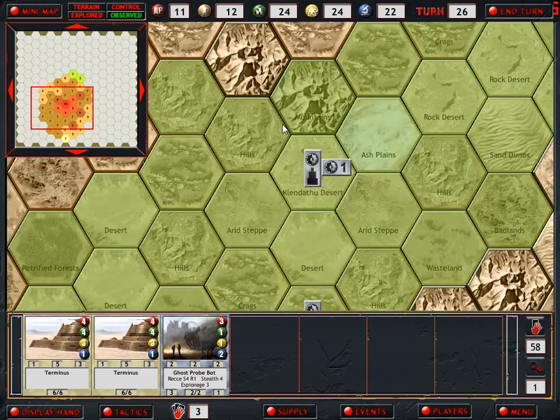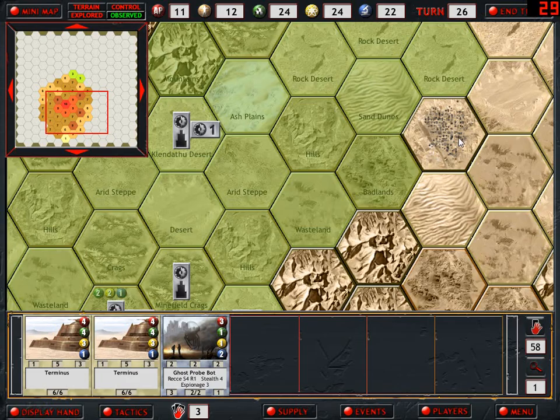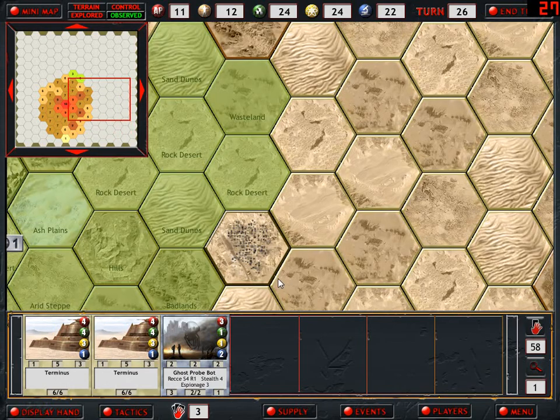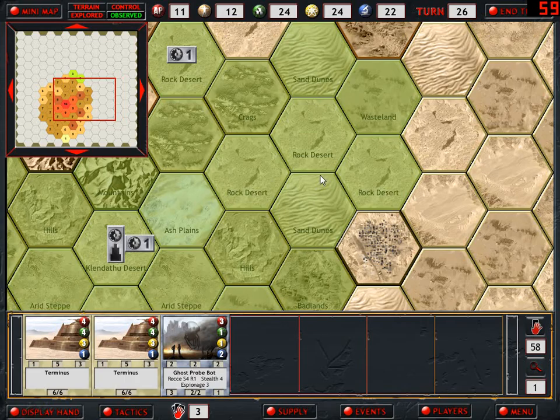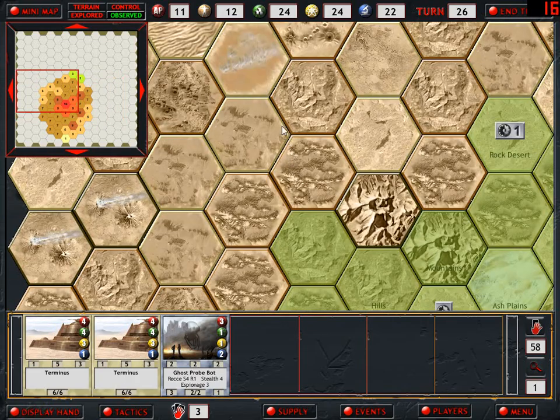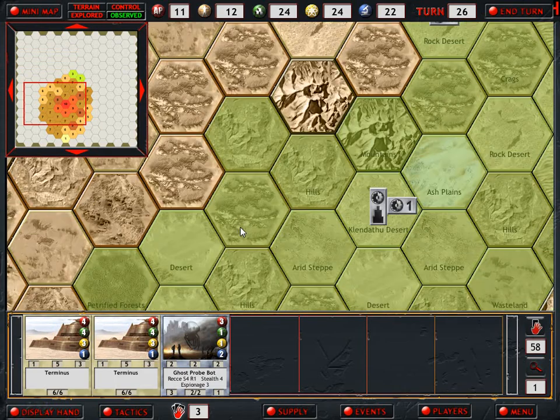Now we're running around trying to find other resources and locate where the enemy might be coming from. We had Tentacle Beasts over here and we have two Terminus. I'm tempted to drop one of these Terminus over here somewhere and begin pushing in this direction. However, we've seen the Free Mutants come down in this way, so it might be better for us to go and find them. I'm not sure just yet what I want to do.